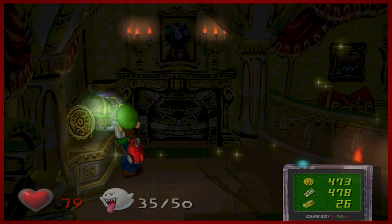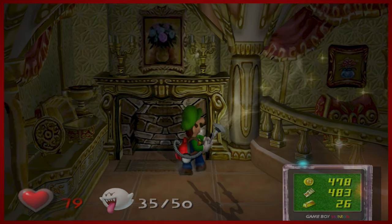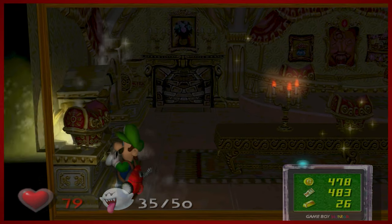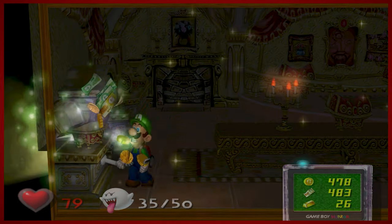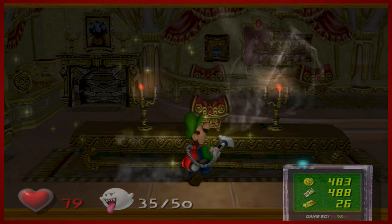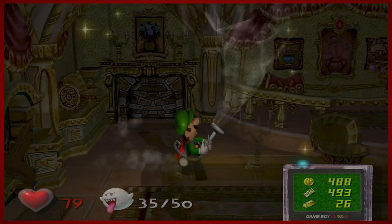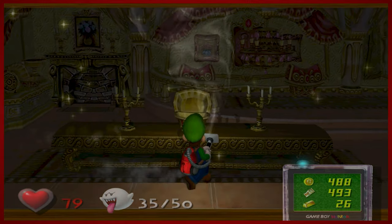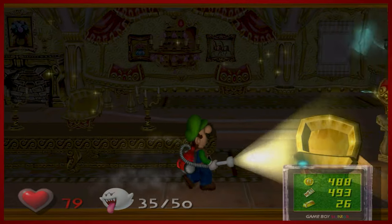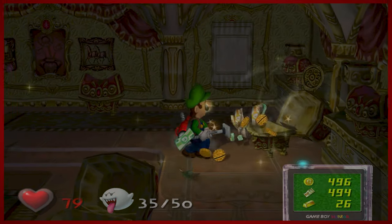Looks like a pretty easy treasure collect-a-thon. We like that. Let's see if we can maybe get some hearts in here as well. Why is everything so sparkly? This room is in a mansion that hasn't been touched in a while. This is nice though — we'll tidy it up. All spick and span. I didn't know you could open chests with the Poltergust. That's pretty cool. Oh — that's one of those gets-away-real-fast ghosts, and I goofed that. My bad.